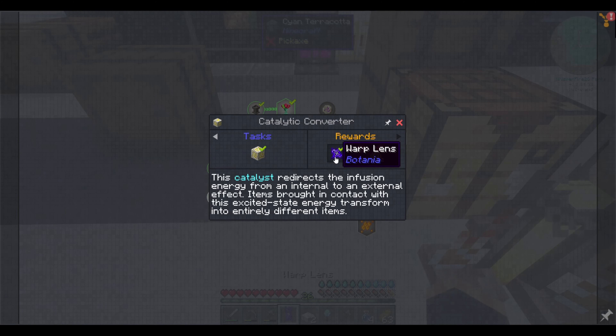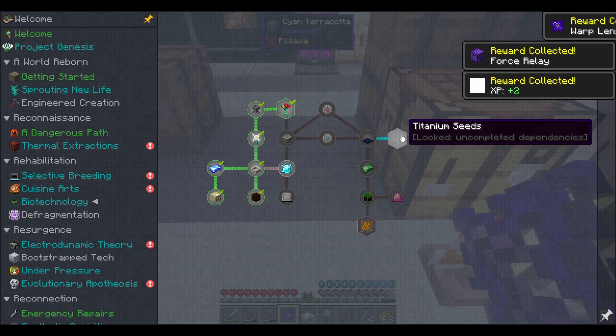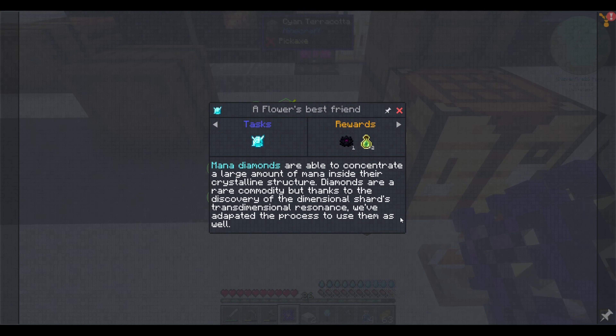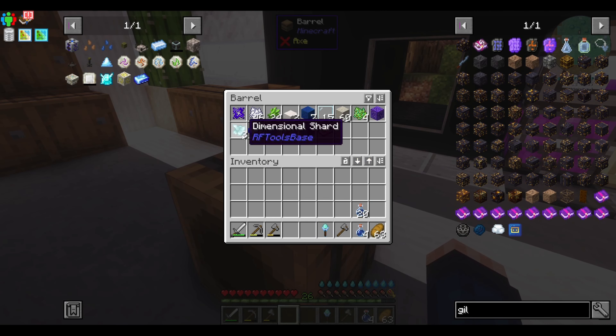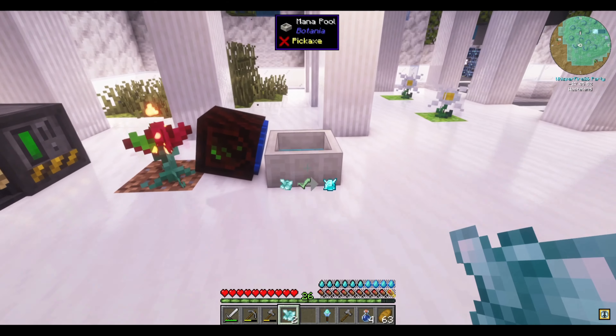Let's claim our rewards, which is a warp lens, a force relay, and two levels of experience. Next: A Flower's Best Friend. Mana diamonds are able to concentrate a large amount of mana inside their crystalline structure. Diamonds are a rare commodity, but thanks to the discovery of the dimensional shard's trans-dimensional resonance, we've adapted the process to use them as well. We got ourselves a mana diamond coming right up with the dimensional shard.